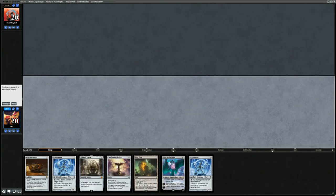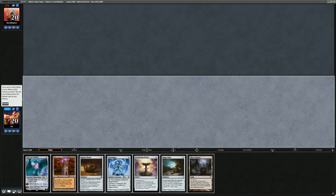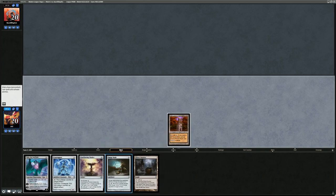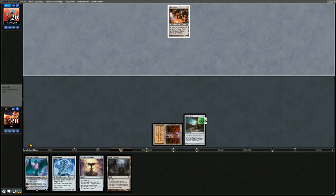We're on the play with a one-lander featuring Chalice and double Core Tapper, but without a second land we can't do much, so we mulligan. The next hand is better: two lands, a Core Tapper, a Chalice, and Surge Nodes — I'll keep this and bottom the Ratchet Bomb. Turn one we play a Surge Node, turn two we can play Core Tapper or Everflowing Chalice.